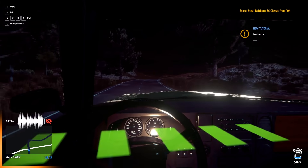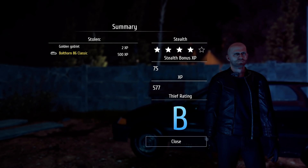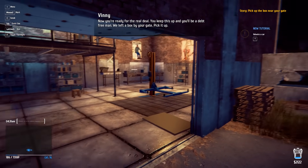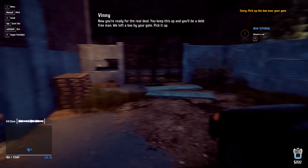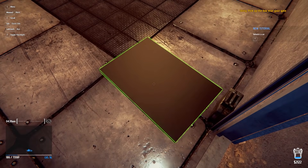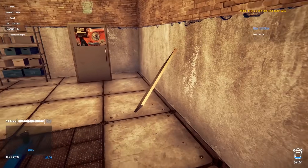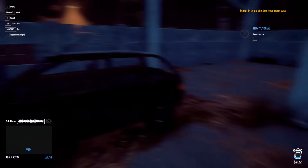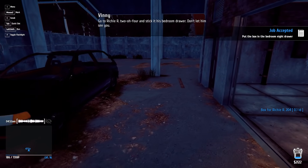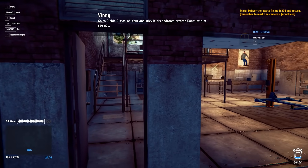We just stole our first vehicle — a truck, and a nice one! That was 500 experience right there. Vinnie says I'm ready for the real deal — keep it up and I'll be a debt-free man. There's a box by my gate — an autumn... wait, this is my paint, I stole that before. I need to take it to the pawn shop.